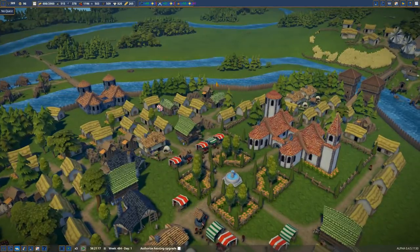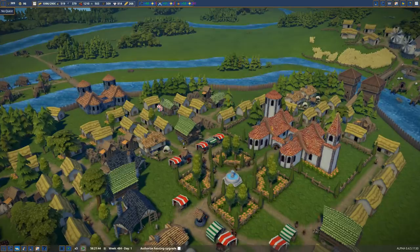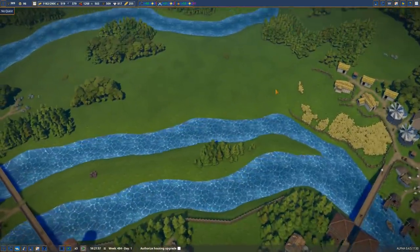I was thinking of putting a bridge across here and having another gateway with some windmills here. I might just live with it. Okay, so what are we going to do?